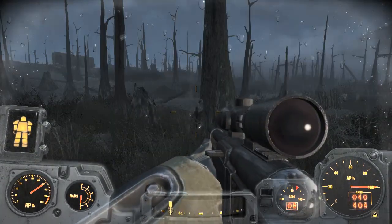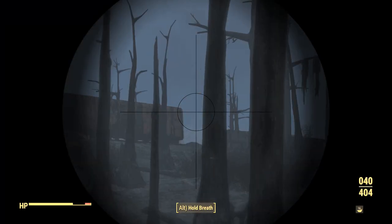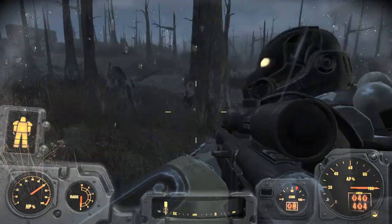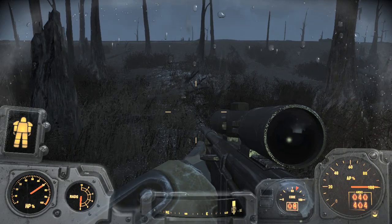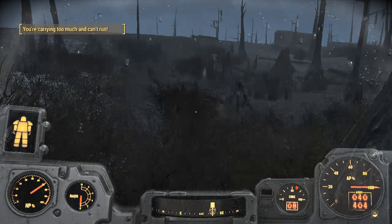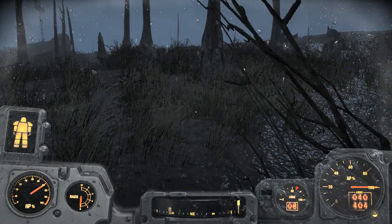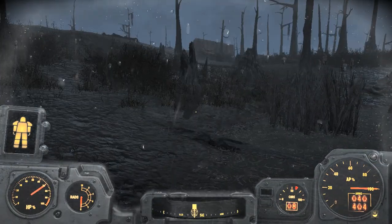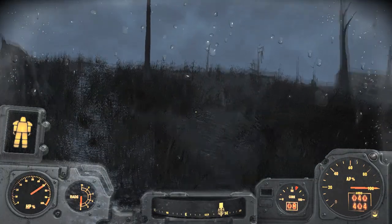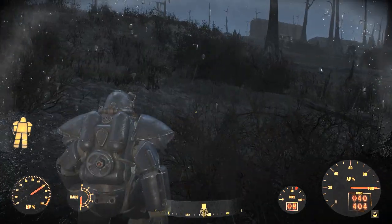It looks like our baptism of fire has netted some results — these ghouls are dead, we probably killed them. Now up there could be anything: the glowing deer, a bear, mutants, gunners, ghouls, dogs, and of course the enclave — there are hellfire troopers. We shall make our way up there, having a look as we go, checking for mines and all kinds of things.